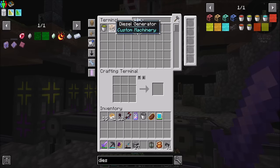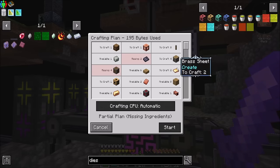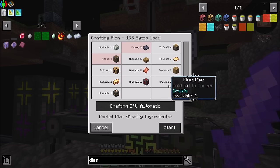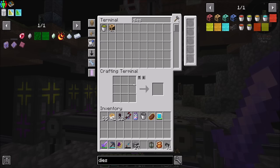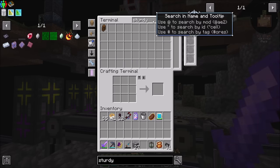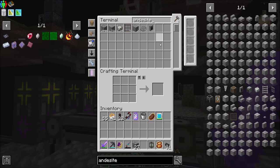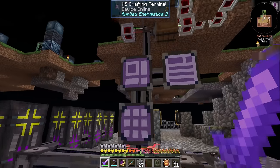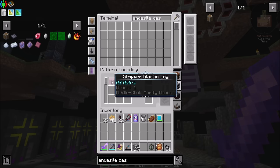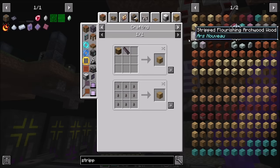So far I've been off-camera crafting a lot of the things I need and teaching the system how to make it all. However, you need to know how to make andesite casings and sturdy sheets. We may or may not need a lot of these, but we'll find out. For andesite casings, what I can do is basically get some stripped oak logs.